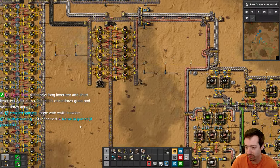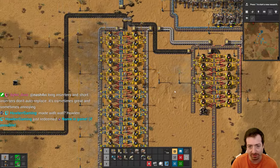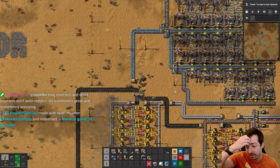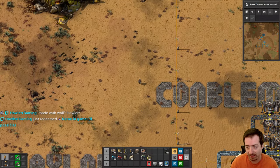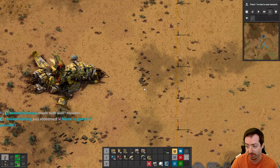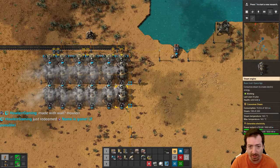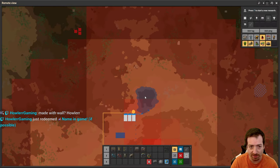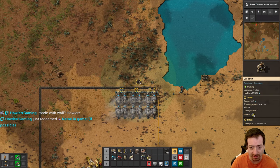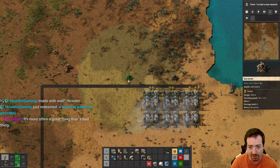How did I place the blue inserters without replacing long inserters? They actually don't build over each other, as Alor said - that can be a good or bad thing. In this case it was a good thing because it made it easier to build. We can make a wall, but that does mean we'll have to position it somewhere I'm not planning on building anything anytime soon, so it will probably be more out of the way.